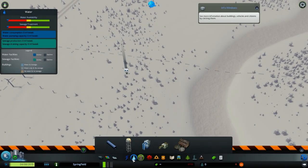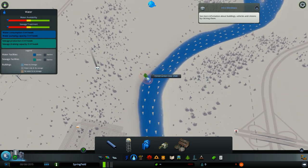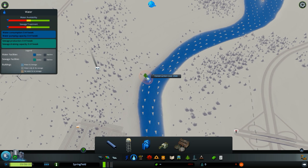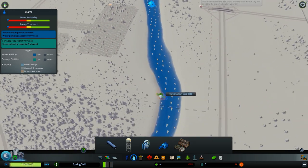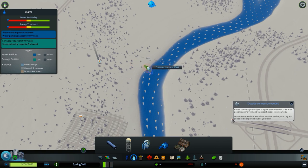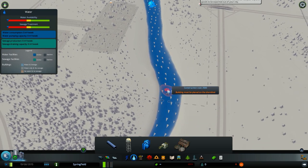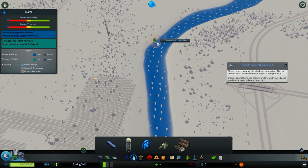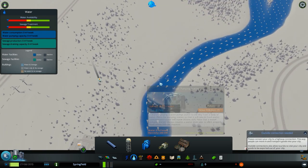Another option is the water pumping station. After your citizens use the water, you'll have to get rid of it using a water drain pipe. Since we have a river, be careful: if you place the water drain pipe at the top of the river and the water pumping station at the bottom, the pumping station will pull in the dirty water that flows down — and give your citizens dirty water. You don't want that.